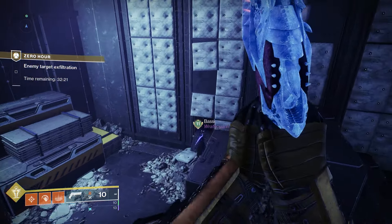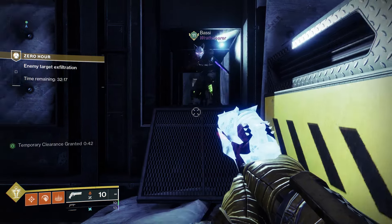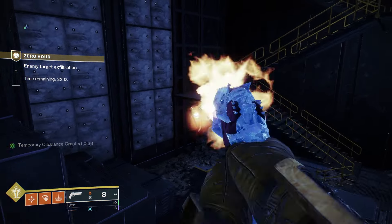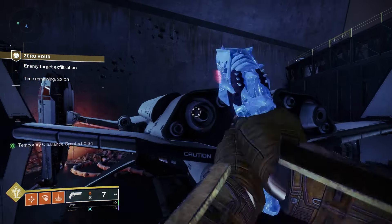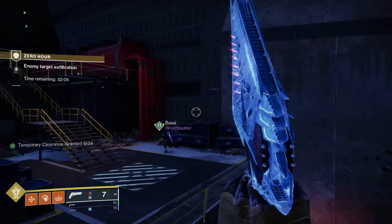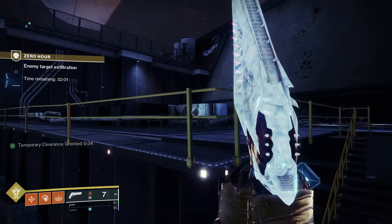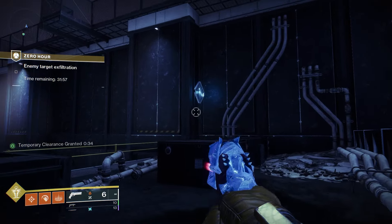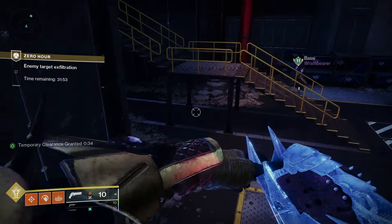Go to the left side like the normal path takes you, and up against the back wall is the switch to start the temporary clearance to open the vault room. The first panel is located under the stairs immediately to the right, the second panel is on the middle floor under the stairs, and the final panel is at the top section all the way in the back. Shoot those in the proper order using your Outbreak to get the vault clearance sequence done, then head all the way to the vault.